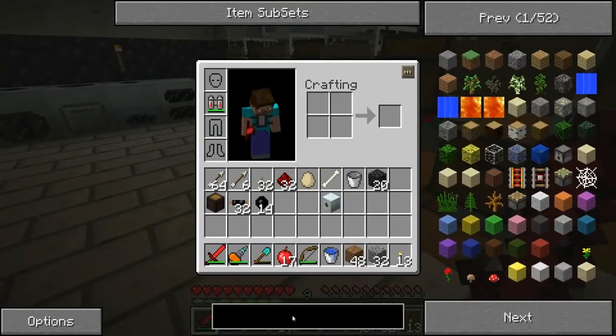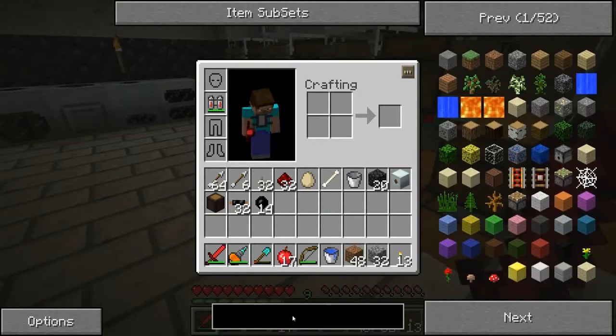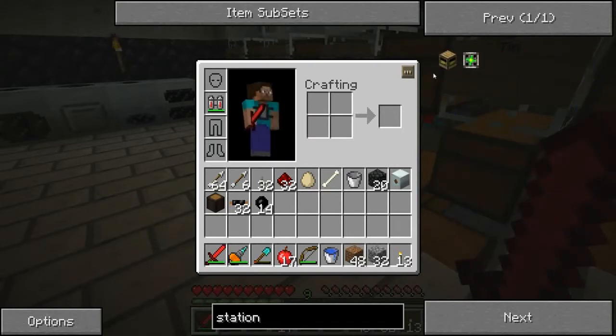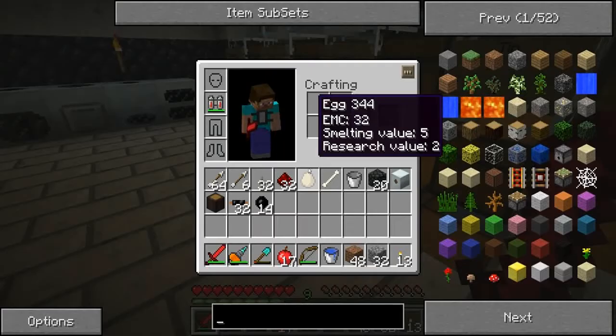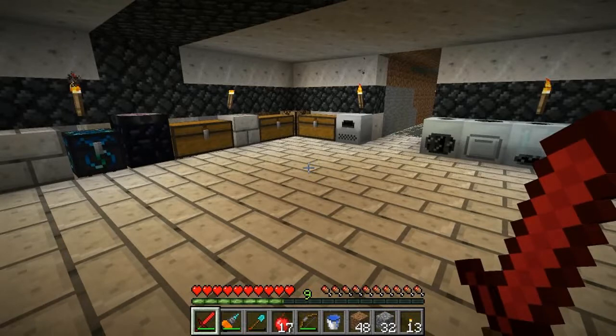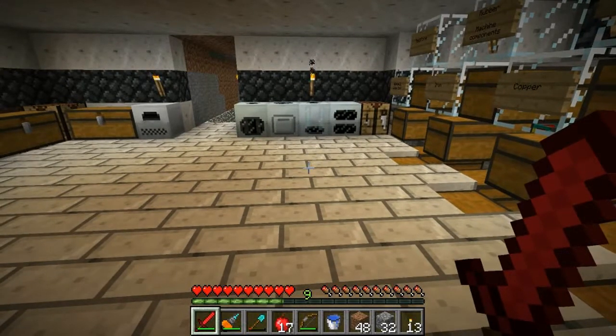I could have sworn that thing was called a charging bench — maybe it's a charging station, I don't know. Let me hit the wiki. It looks like the bench is just three uninsulated copper cables and five wood, but I think I want to make the mark two since it accepts more voltage and it'll charge an energy crystal and a nano suit.